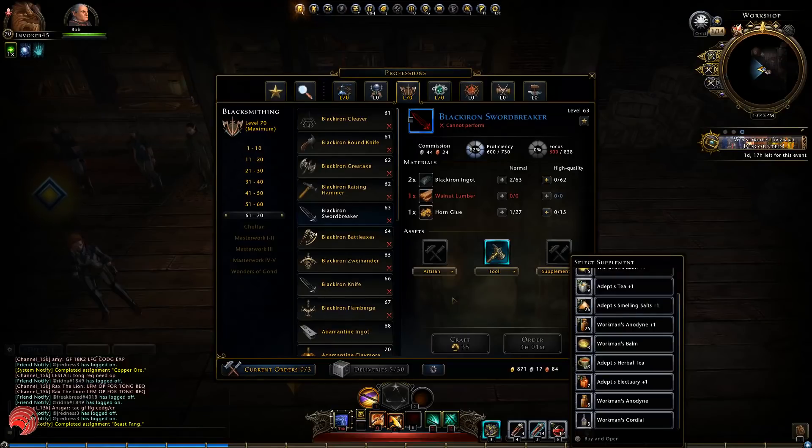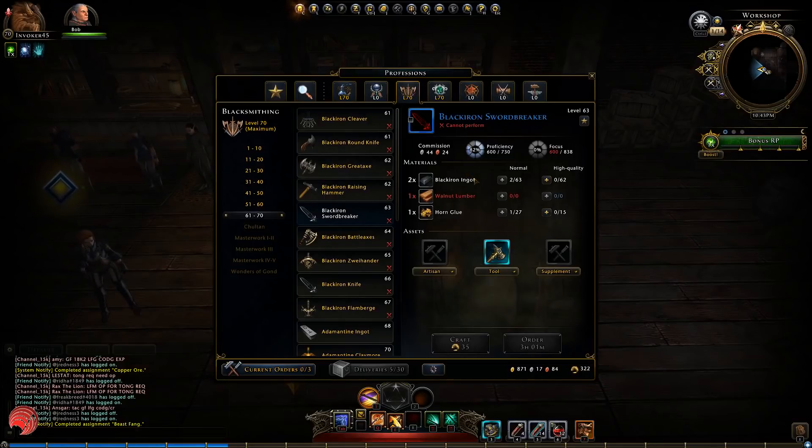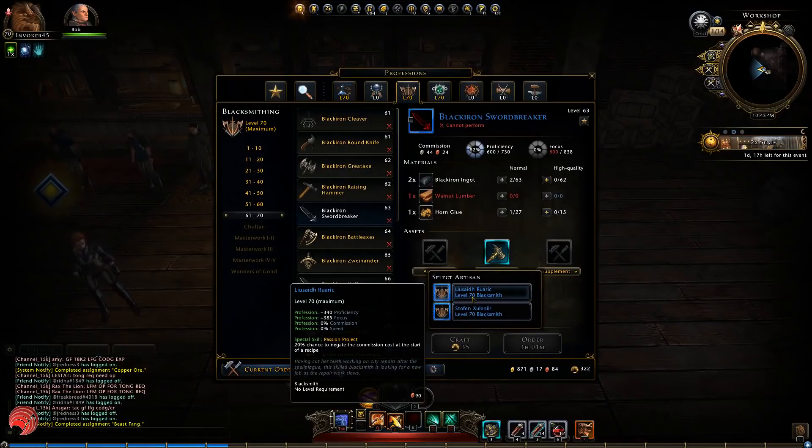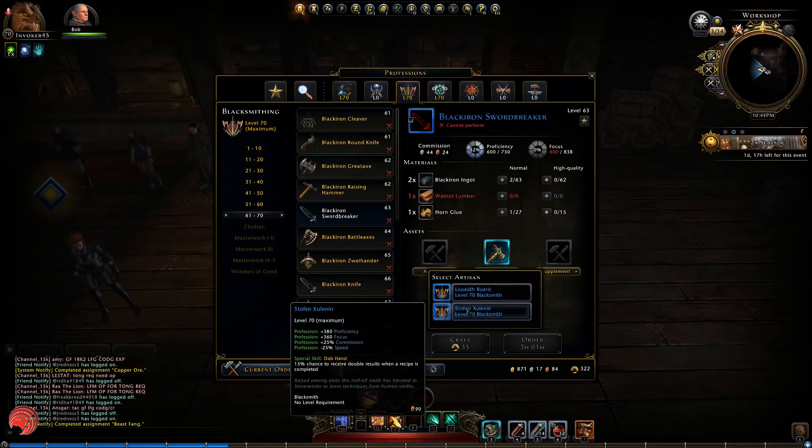It seems that leveling up your professions has become very important — I think I spent about 2,000 gold leveling up my artisans and professions. Passion project, which negates the commission cost at the start of a recipe, might actually be a nice thing to have when leveling up your profession. If you are still low level, get one of these passion project artisans. Getting your artisans up to level 70 is pretty easy if you already have the profession itself at 70 and you have a forge hammer — it's pretty quick. Also, dab hand gives double XP to your artisans, at least when you get the dab hand proc.